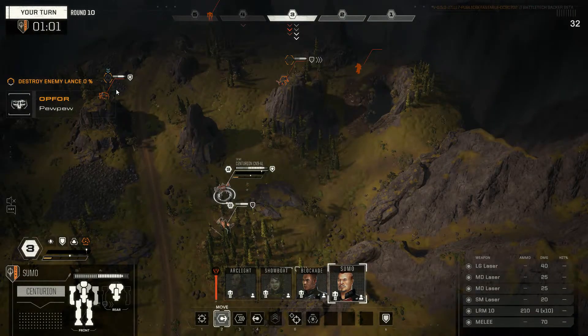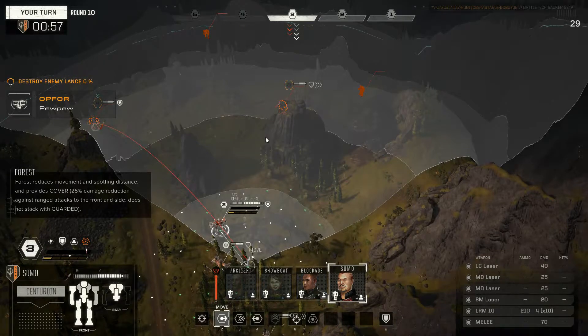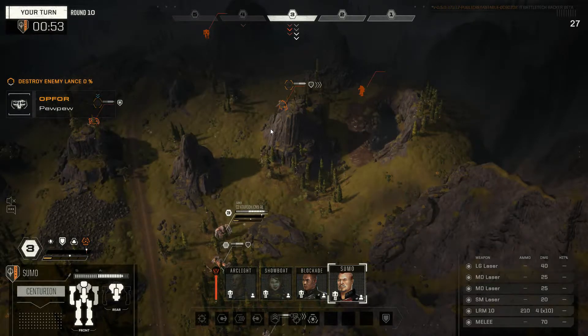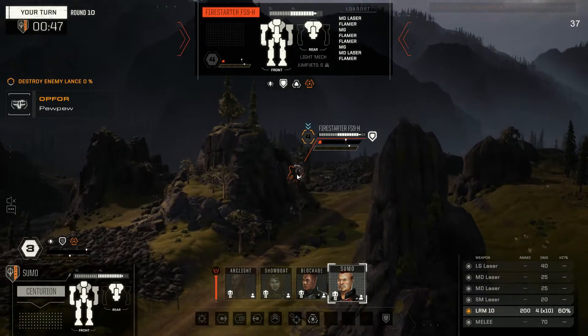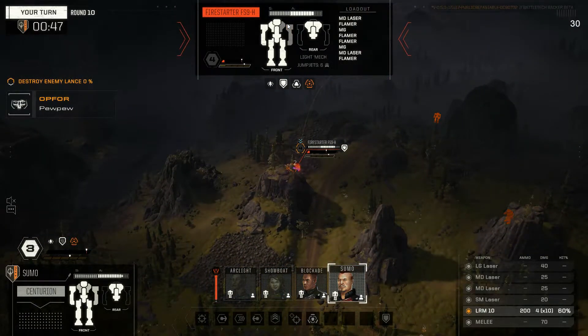I guess we just back up like this, fire into this guy, and wait. The Centurion can't get on top of us now. I'll probably take this shot — maybe we can get some bits off this guy. We're doing about 20 damage.